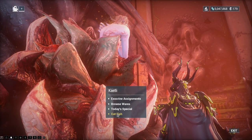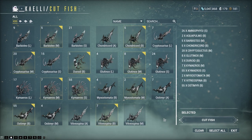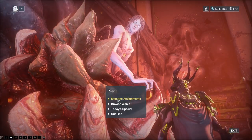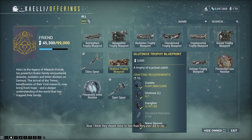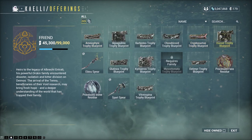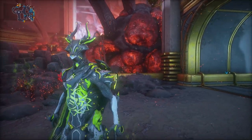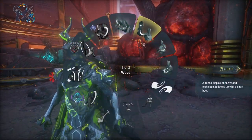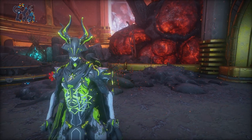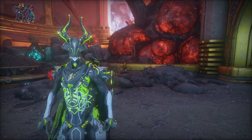So that was all the different fish you can catch in this infested open world. With the fish you can cut them into parts that can be used for crafting stuff and traded for Sister tokens. Also, from the biggest sized fish you can make trophies out of them. But anyways, that was everything about fishing in the Cambion Drift. My name is Anon Kyo — thanks for watching. If you found it helpful, leave a like and subscribe for more content like this. See you in the next video!